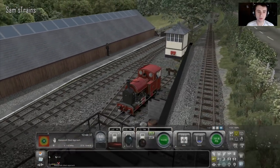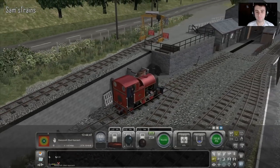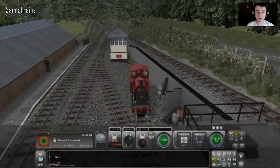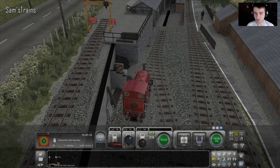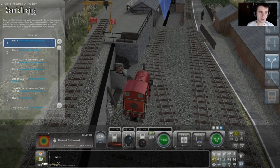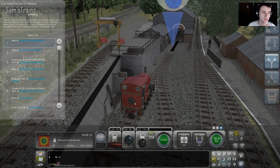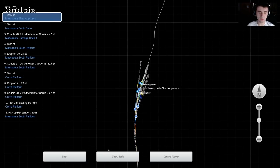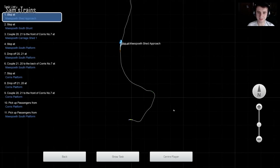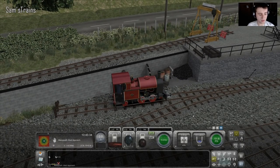I'm told that apparently you can run real full-size trains on this route - how that works I don't know. Are they scaled down? Is this route effectively just scaled up? Either way, this looks absolutely lovely. I need to find out what the objectives are - so Mesopeth shed approach. It actually shows you where that is on the map, which is cool. I assume we've got a timetable to keep, which I expect will go out of the window pretty quickly. Oh look at this - it's a really cute little route, which means you can probably just focus on it and explore it properly rather than being overwhelmed by huge distances.